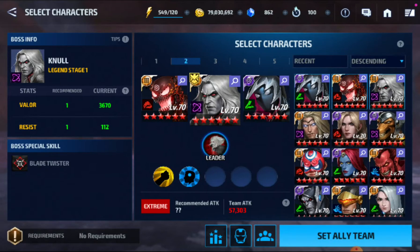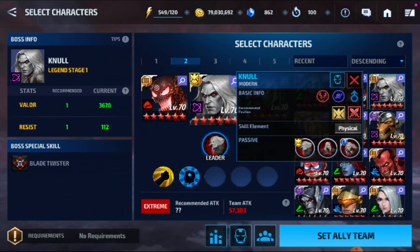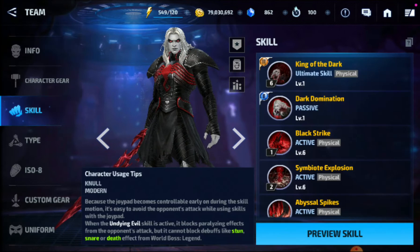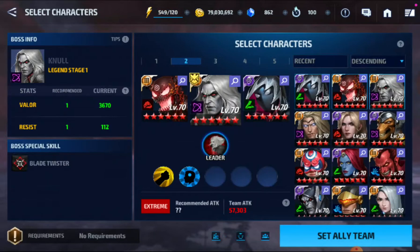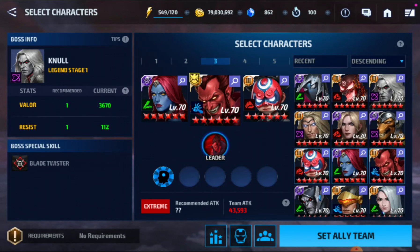He's doing so much because of his lead. One of his skills increases additional pierce damage by five percent, so he gives himself an additional five percent pierce, which makes him crazy — and then there's Mephisto.